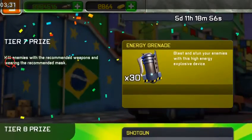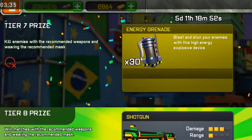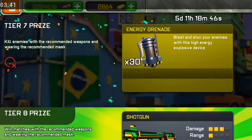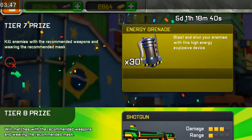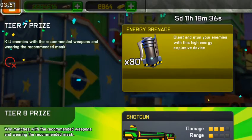For tier seven: kill enemies with the recommended weapons while wearing the recommended mask. Try to kill your enemy with your primary weapon. Use a grenade to damage them a little bit first, then finish them off.